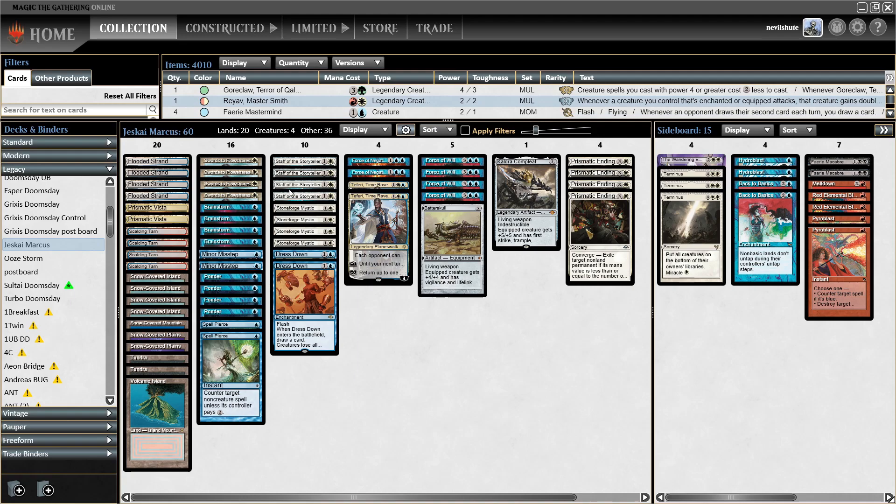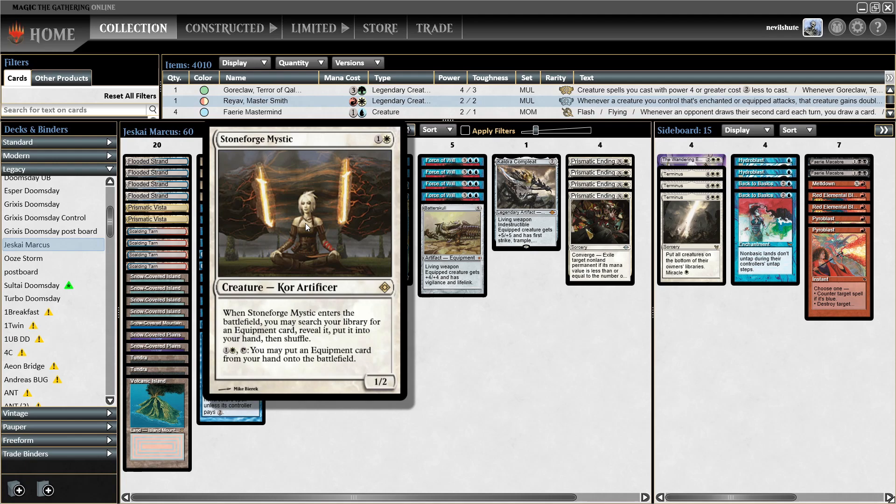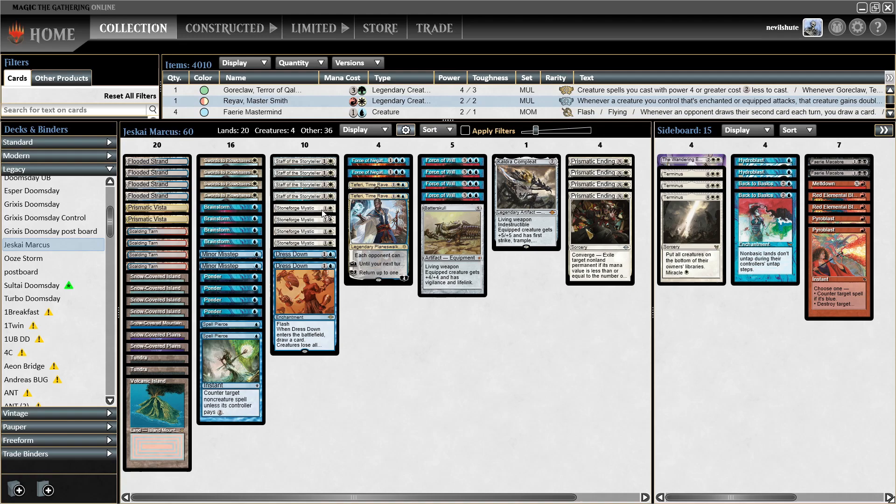This is his list and he's tuning in at the moment and would like some outside opinion on it. I'm not a control player by heart. I have played some amount of Stoneforge Mystic before, but that was typically in Death and Taxes. I played some Maverick. I don't think I've ever really played a Stoneblade deck continuously. I dabbled a couple of times playing Esper Doomsday with a Stoneforge package, but yeah.